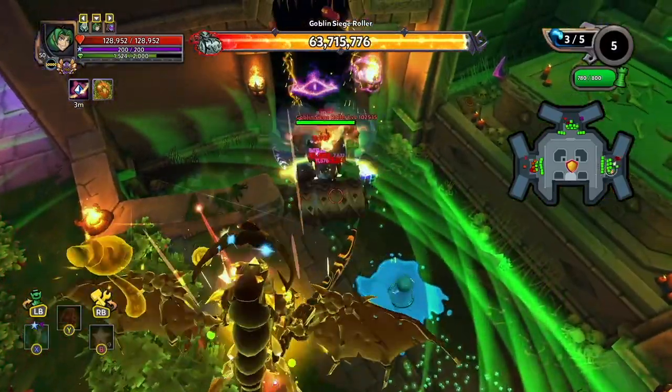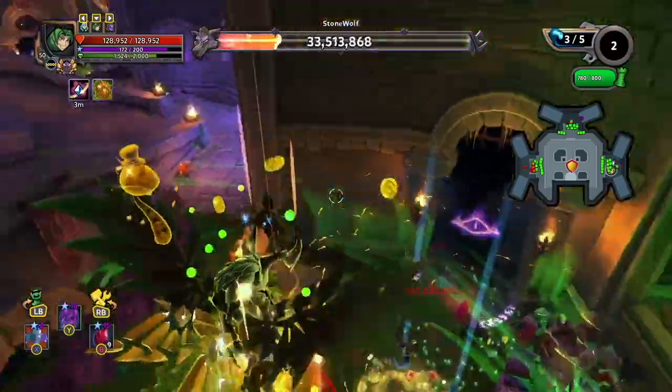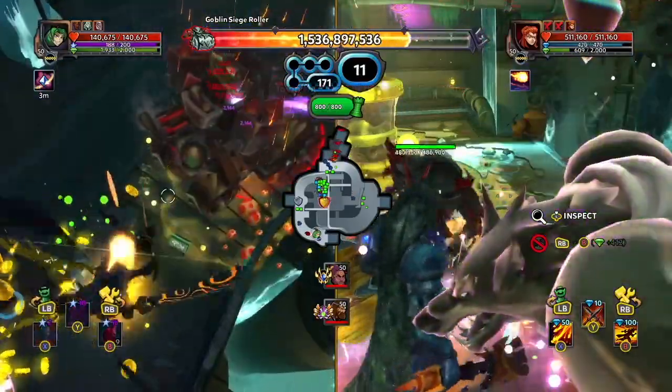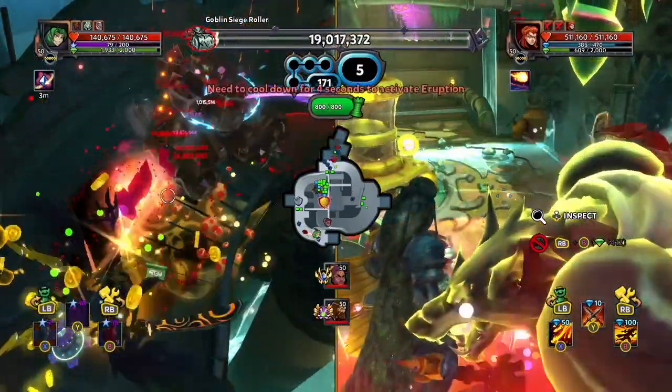The Dryad's Purified Mushrooms ability provides a slowing effect to enemies, so this would proc the Controller chip for the extra damage. Not only do these mushrooms help with triggering the Controller chip, they also help with the fact that more of the Corrupted Stars will deal damage longer since they leave an area of effect damage source for a few seconds after impact.